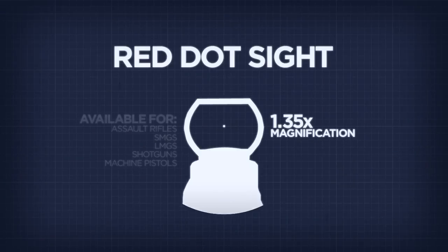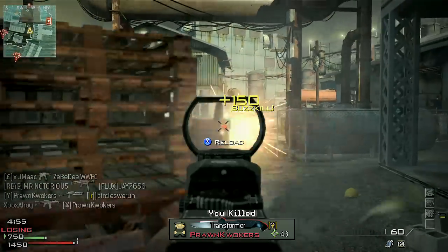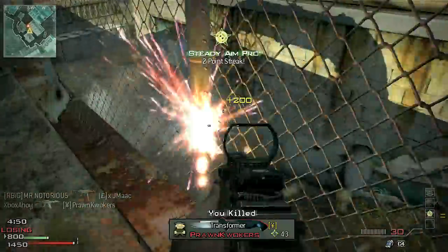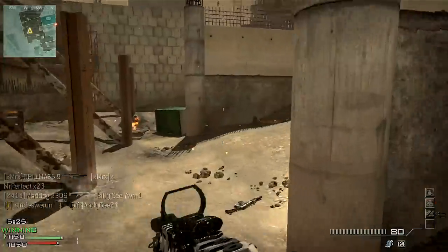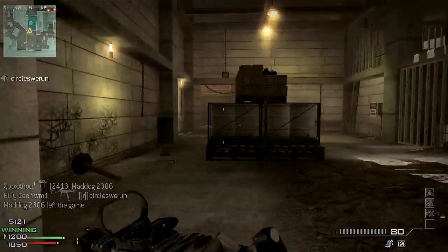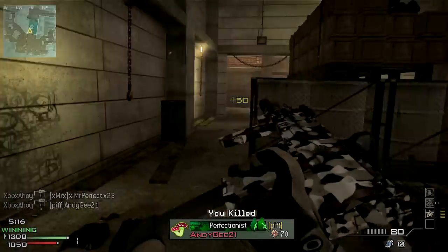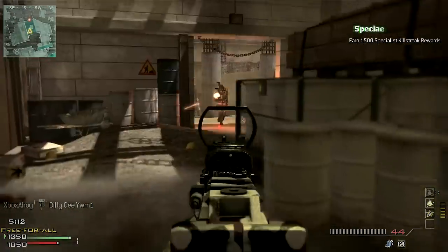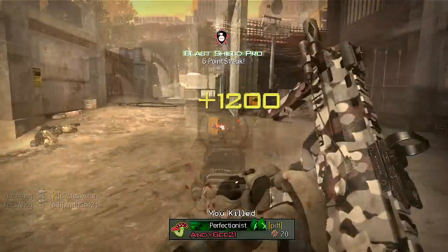The Red Dot Sight is an optical attachment available for most weapons. The assault rifles, SMGs, shotguns, LMGs and machine pistols all have access to this optic. Unlike previous instalments of Call of Duty where the Red Dot Sight was functionally equivalent to the weapon's iron sights, in Modern Warfare 3 this optic will affect your weapon's magnification. Any weapon equipped with a Red Dot will have 1.35 times magnification — the same as the default for the iron sights on the assault rifles, but for all other weapons this will increase magnification and thus give you a better view on target.